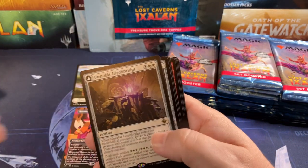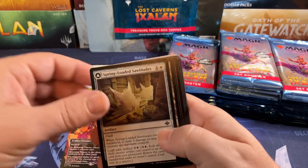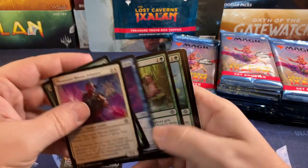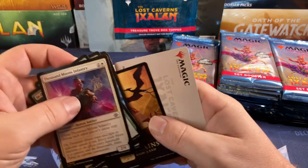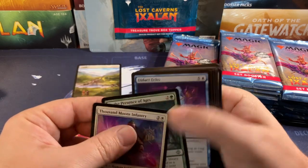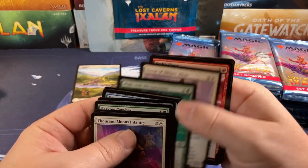Marvel Miracle, Unstable Grip, Bridge — that's a good rare, sees a little bit of play. We're not even looking for the good commons. Planeswalker, of course — did we get any of the big ones yet? Nothing, no.